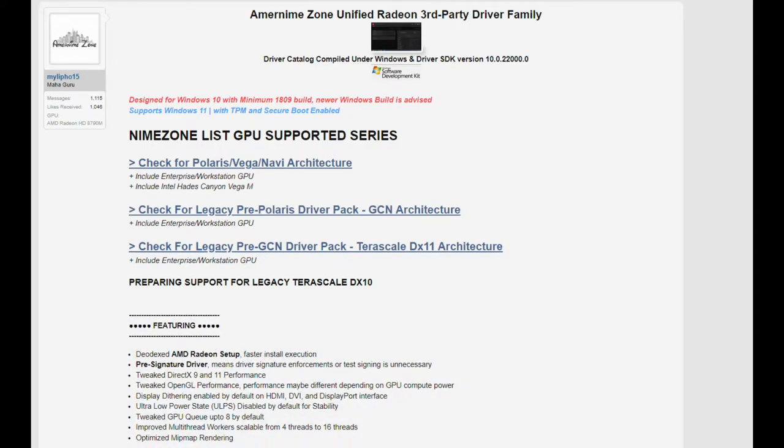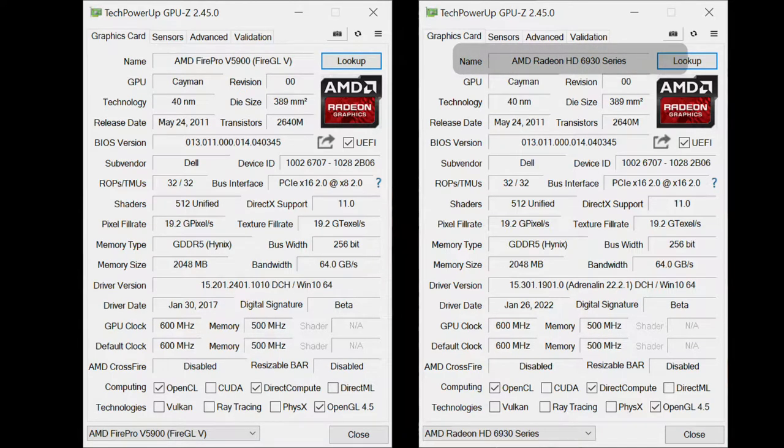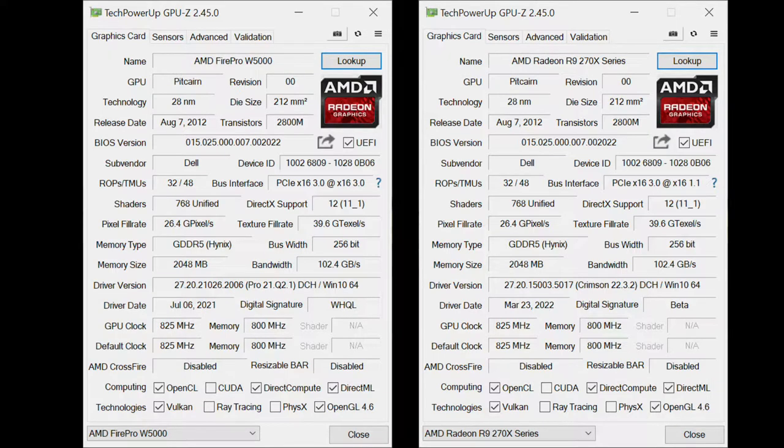We're going to be testing all these cards with the Amurname Zone unified Radeon third-party drivers to see if we can unlock more performance by using gaming-centered drivers. One side effect of installing these new drivers is that the card now thinks it is a Radeon card, with its name changing to its Radeon equivalent. The V4900 becomes the HD6670, the V5900 becomes an HD6930, the W5000 becomes an R9-270X, and the W5100 becomes an R7-260X — interestingly lower than what the W5000 is cut down from.